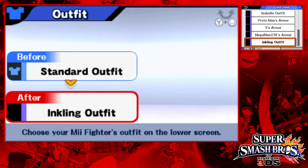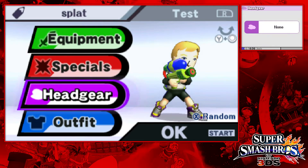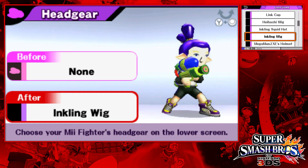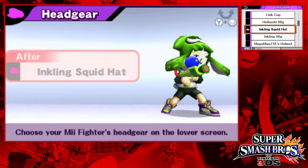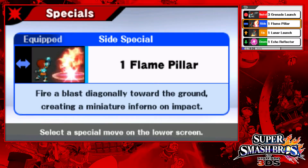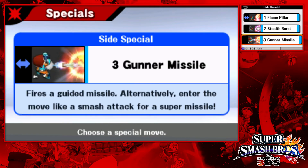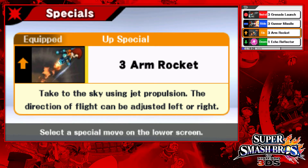Let's see on the bottom screen. We got the angling outfit, cool. So for headgear, you have like two different options — the angling wig... I don't know if I love that exactly. The angling squid hat, there we go. That looks pretty dope. I'll just customize a little bit. I kind of want to go with the grenade option, because I think of like paint and bombs that you throw in Splatoon. Let's go with gunner missile — that sounds pretty cool. And arm rocket, why not? And bomb drop — oh, that sounds pretty cool as well.